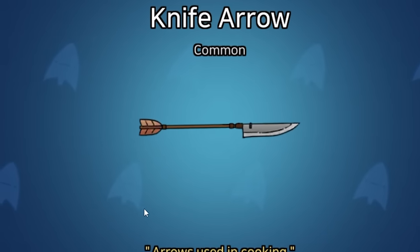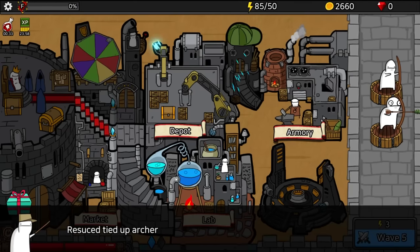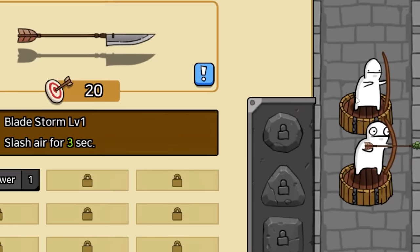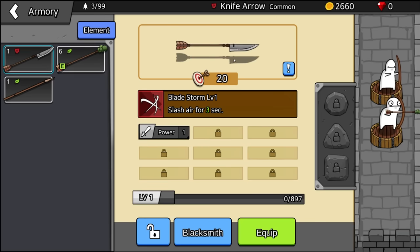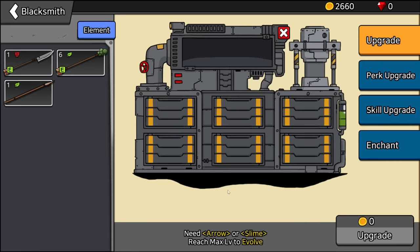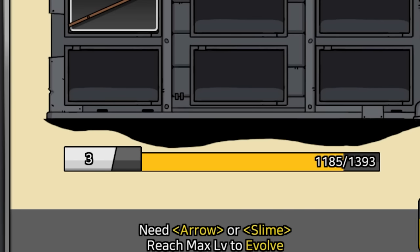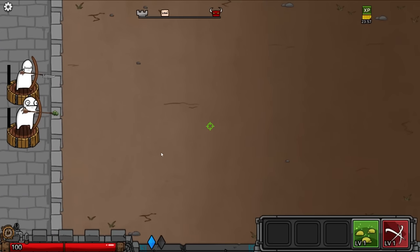I've unlocked the knife arrow — arrows used in cooking, it does 100 damage. Maybe we use that for crafting. It wants us to go to the armory. We also have another archer over here — he needs an arrow. So we're going to equip it to our new guy. Wait, maybe I should level it up first. Let's go to the blacksmith — we're going to sacrifice our original arrow, it will give us three levels. Now I have two idiots fighting for me and they both shoot wherever I click.